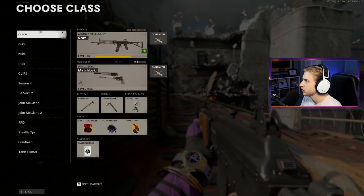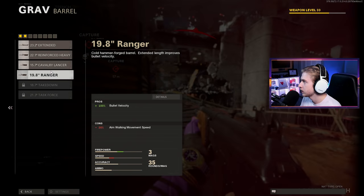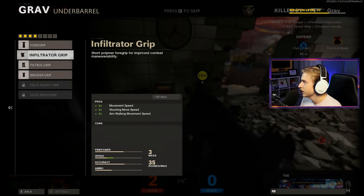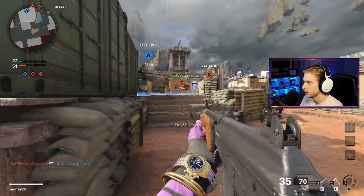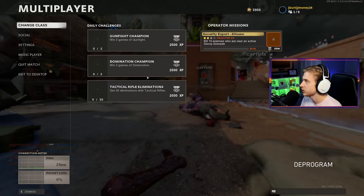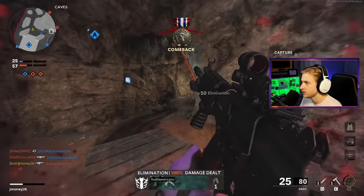We tried it vanilla a little bit. Might as well use attachments now. Cobra red dot, muzzle break, ranger barrel, five milliwatt swat, cruiser grip for that movement speed, 40-round speed mag, speed tape, and marathon stock. Probably not the best class to be using, but we're using it. They have a chopper gunner - good thing it took us out anyway, that way we can refresh our attachments.